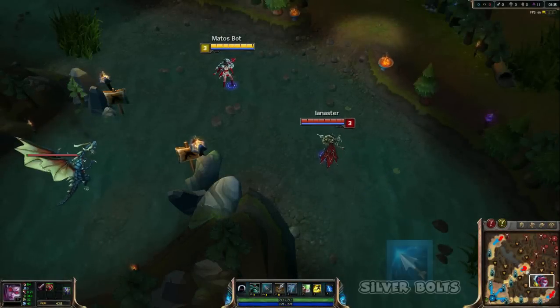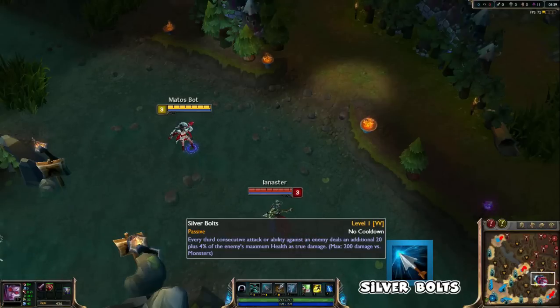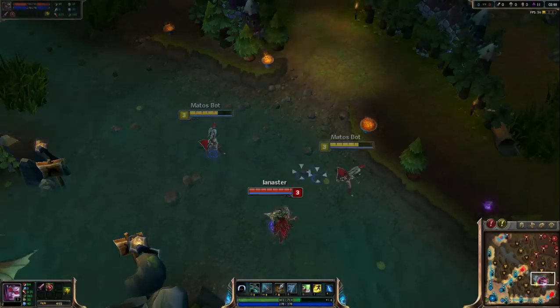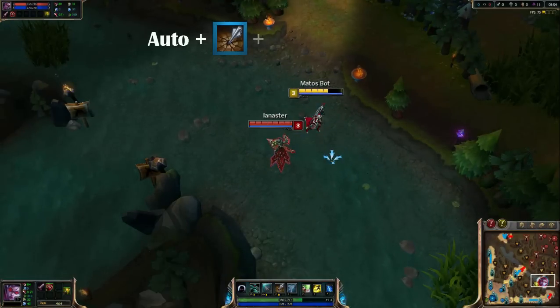Vayne's W is Silver Bolts. At the third consecutive attack on the same target, it will consume the rings, dealing true damage. The trick I like to use to proc it faster is: Auto, E to a wall, Q, Auto.